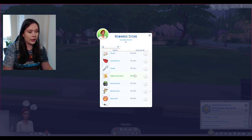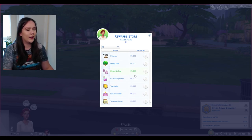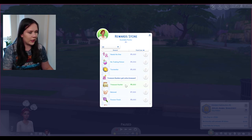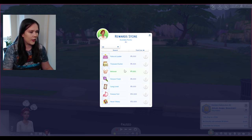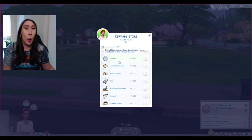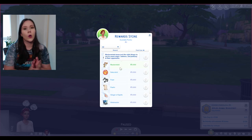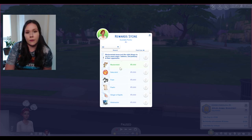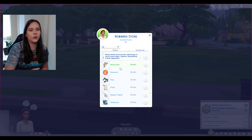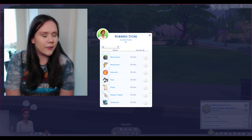I'm really keen to have a good play with this. Still scrolling — there are some fun things like Treasure Hunter, Shrewd (which gives a direct deposit each week based on household funds), Animal Whisperer, Player, Singer of Spells, and Poetic. The reward store expansion is probably what I'm most excited about out of everything in this video.